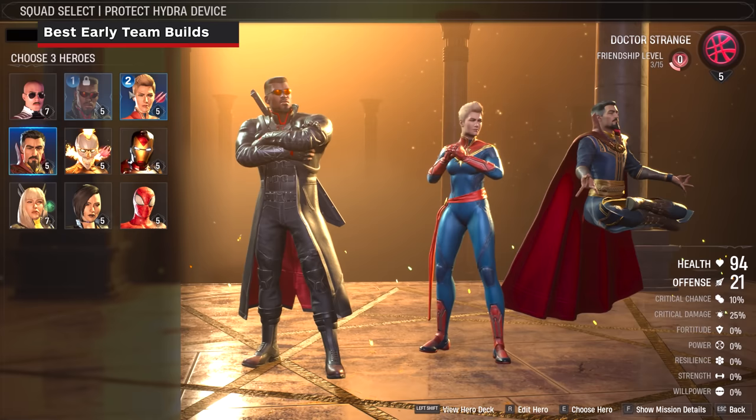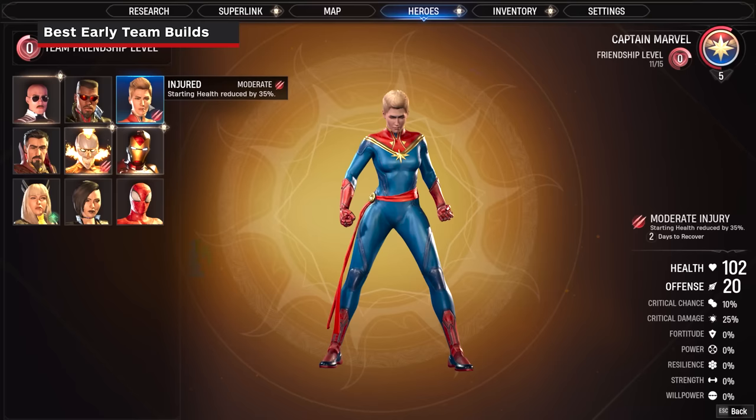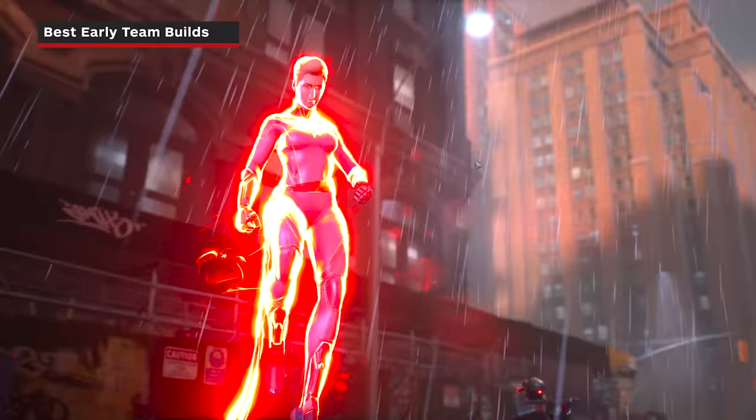When building your first teams, we recommend using a balance of a hero with damage mitigation abilities, a hero with high single-target damage or area-of-attack, and a healer or support hero. Great beginning choices for your team compositions are Captain Marvel, Spider-Man, and The Hunter.